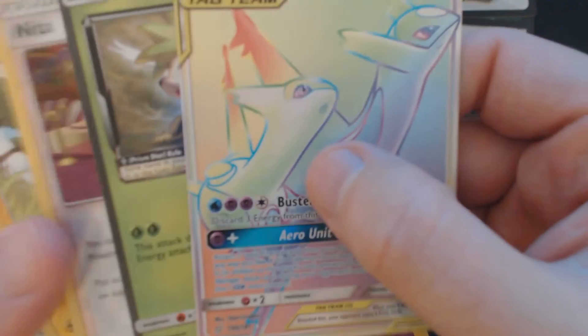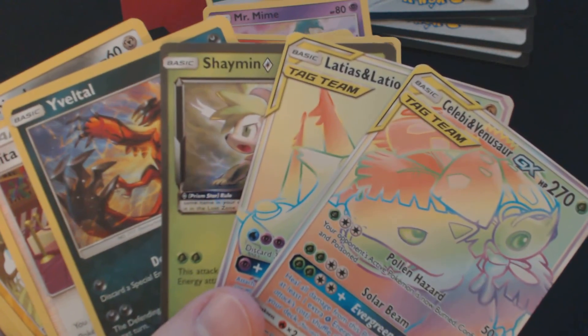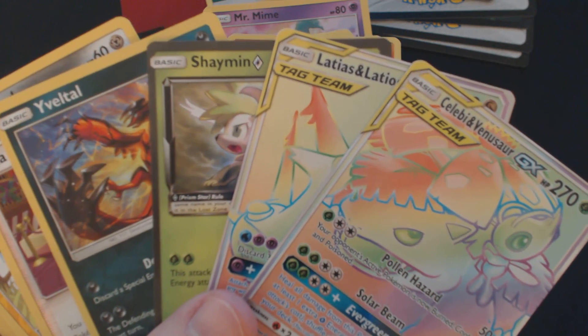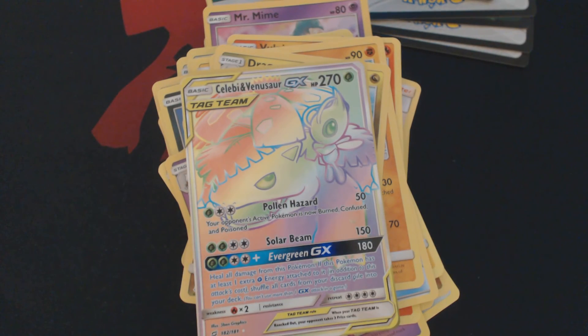So to review what we ended up getting out of this set of nine booster packs — this is one of the better sets I've ever opened. I'll be honest about that. I will take two Rainbow Rares, a Prism Star, and a Holofoil out of nine packs any given day: Celebi and Venusaur, Latias and Latios, Shaman Prism Star, and an Eviltal. Thanks for watching and I hope to see you next time!